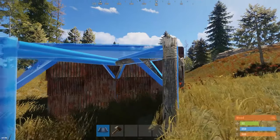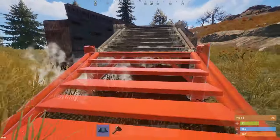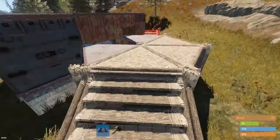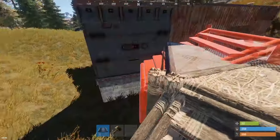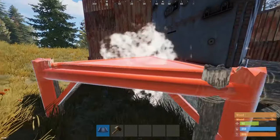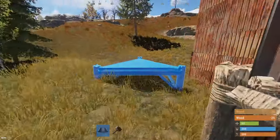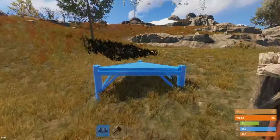Next, build off the front raised foundations with three triangles. On this side you can build foundation stairs — recommended if this is where you're ending the base, but if you plan to expand later, leave the stairs. Then go around the outside of the base and add low triangle foundations all the way around, covering up all upgraded foundations.